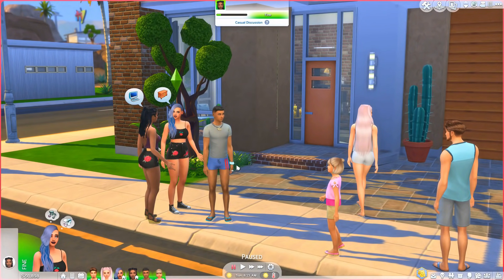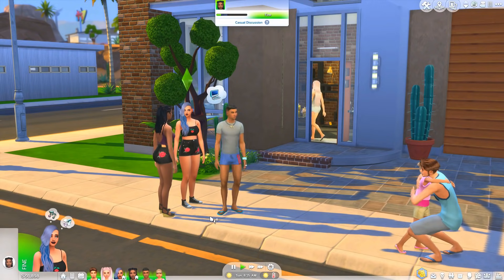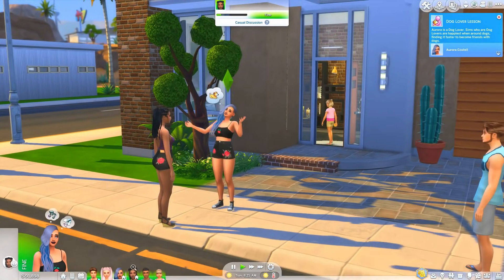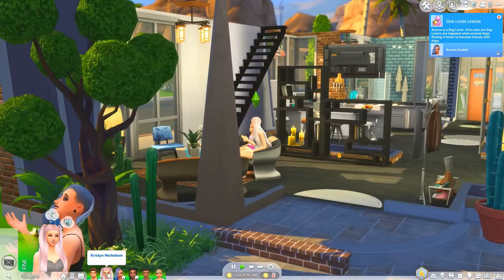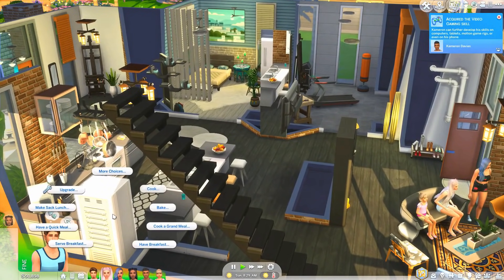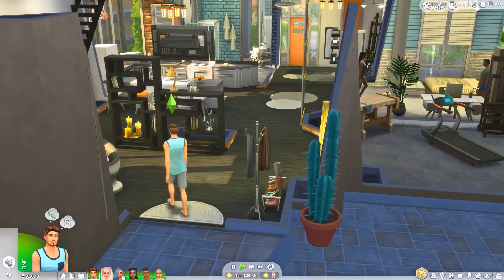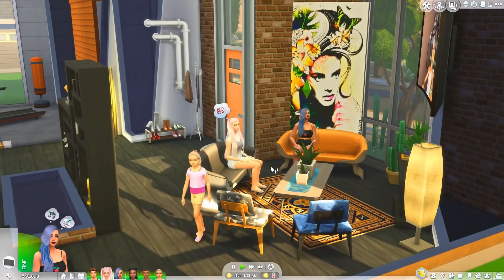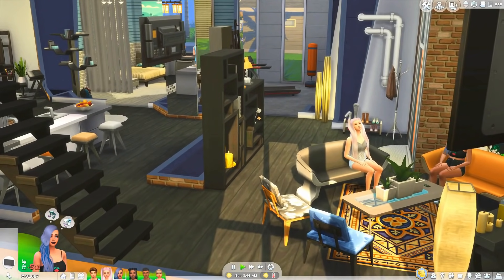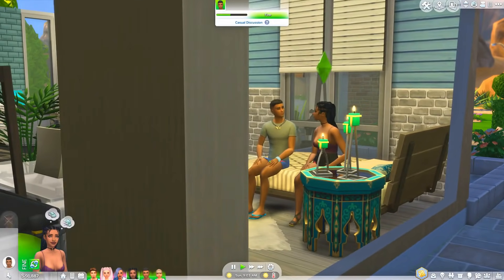The first mod is the Slice of Life mod — I am obsessed with this mod. What it does is add just life to your sims. You'll see random moodlets pop up. A little rundown: teens can get acne, they have to brush their teeth, and when your sims are pregnant the baby will kick and they'll get a little moodlet. It's so cool.